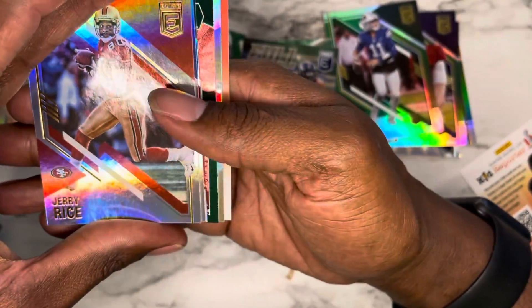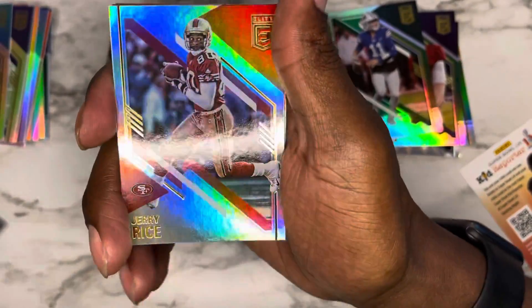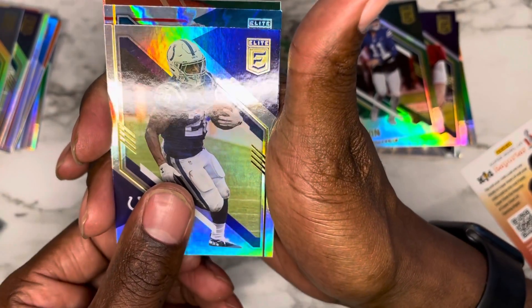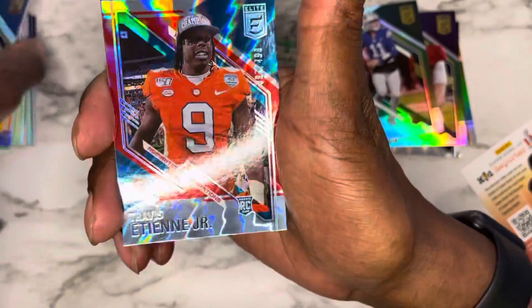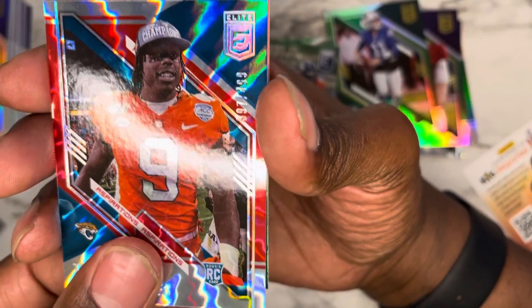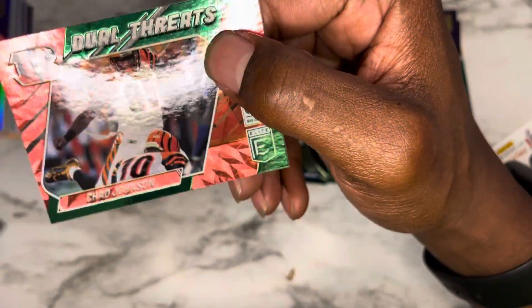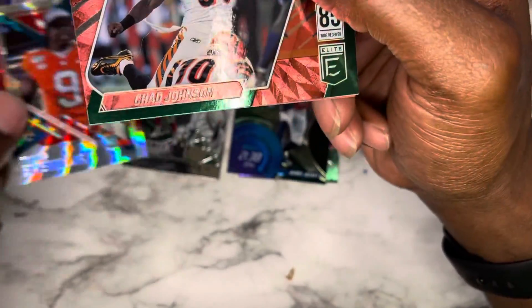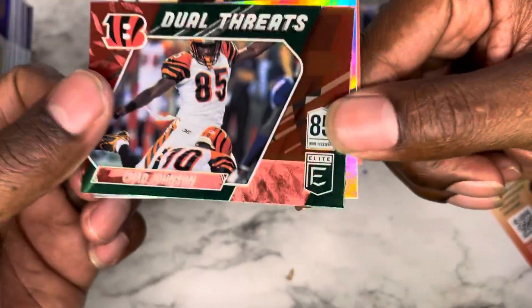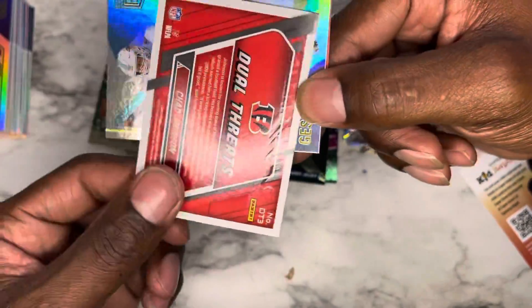Starting off with Jerry Rice, Jonathan Taylor, Travis Etienne numbered out of 499 — dope card, sucks that he's hurt. And we have a Dual Threats Chad Johnson — Ocho Cinco — with him attempting to kick for Cincinnati, very briefly. That's nice. And we're going to finish it off with another Mike Gesicki.